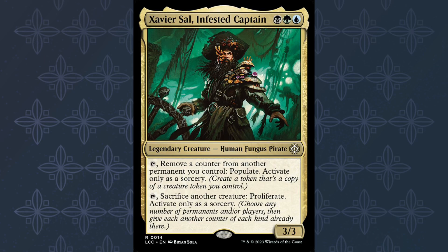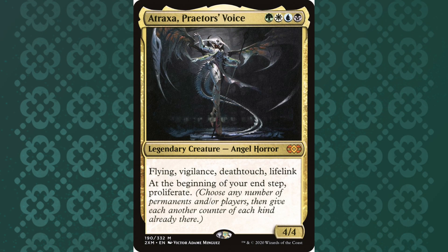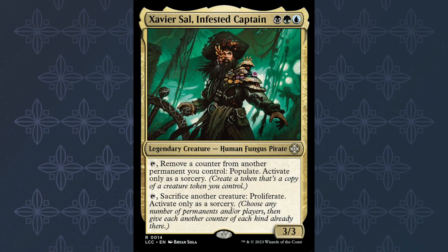Xavier Sol, Infested Captain, may be the new king of Super Friends decks. A Super Friend deck is a deck that uses Planeswalkers to try and win the game by reaching their ultimates quickly, or using just the extreme value they can generate to win before your opponents can defeat you. These decks usually don't run a lot of creatures and are almost entirely made of Planeswalkers. For a very long time, Atraxa Praetor's Voice has been the choice commander for a Super Friends deck, but Atraxa is almost a $60 card, which eliminates this option for any budget deck. Budget players may want to play Super Friends too, and I think Xavier is the way to do it.